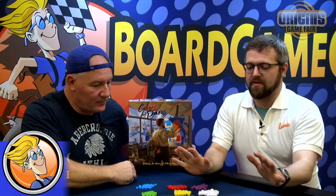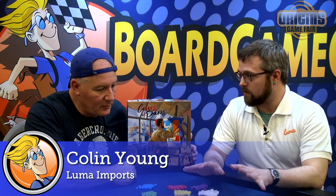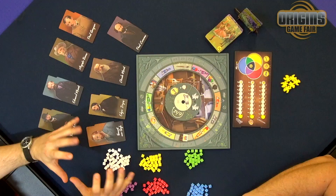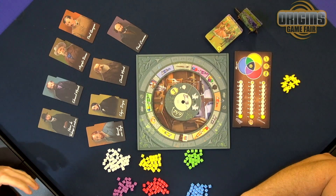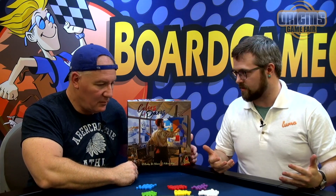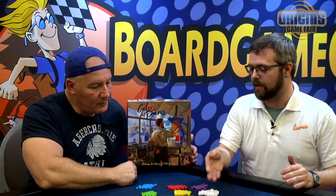What you have here is Colors of Paris. This is the first original game by Super Meeple, known for a lot of their beautiful reprints in recent years. This is their first original and, in a nutshell, a worker placement game where you are all painters at the turn of the century, trying to create orders painted in the style of different famous artists — whether it's Toulouse-Lautrec, Manet — and they'll all have a different power that you'll be able to use.